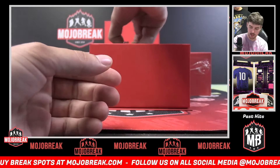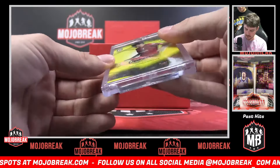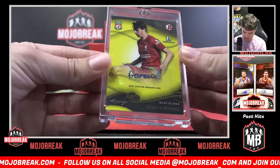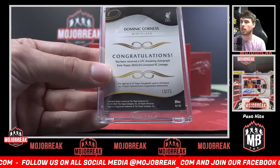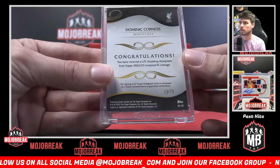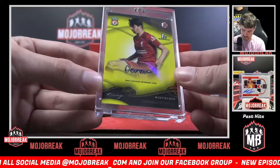All right, first encased card. Dominic Cornice — that's a first Bowman prospect. It's a yellow, 13 of 75, with the Bowman Academy. First encased hit — Dominic Cornice.